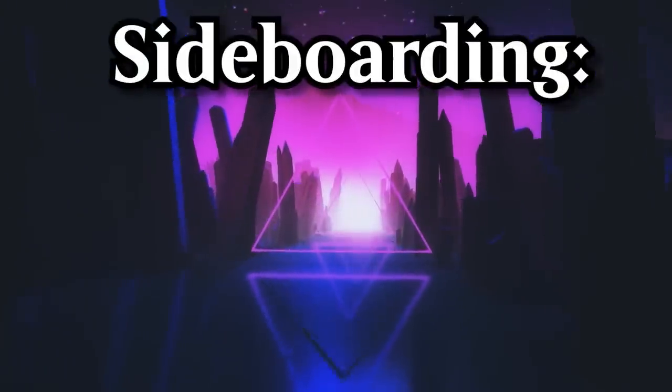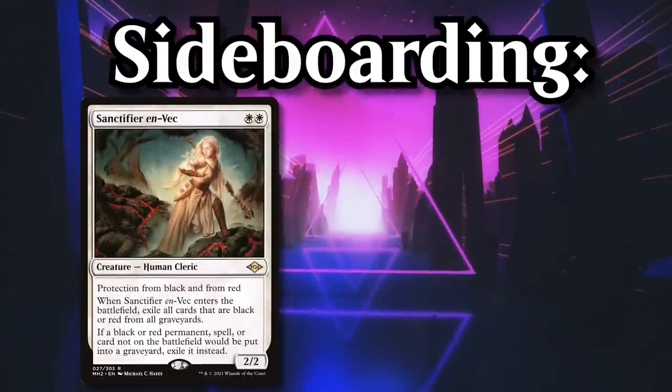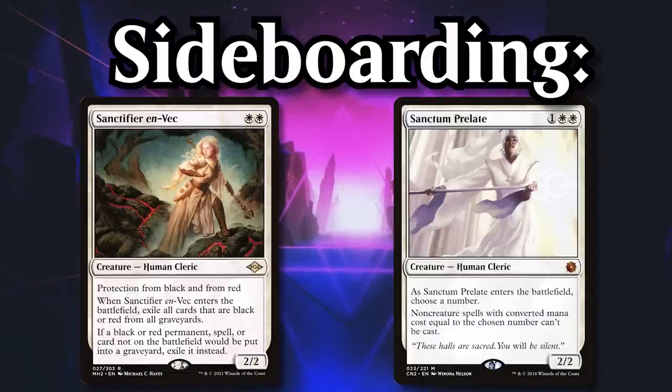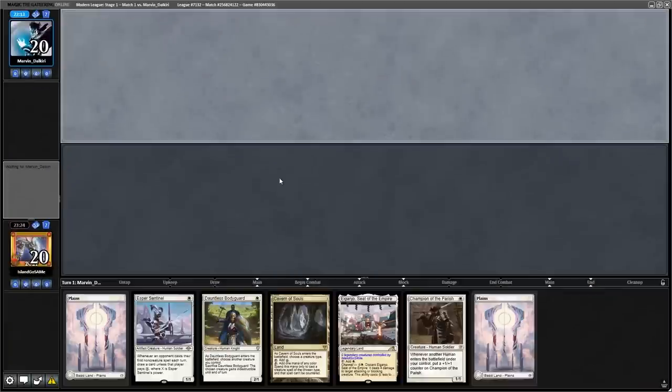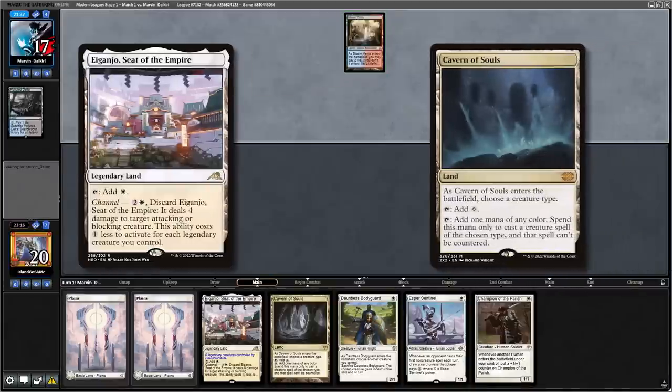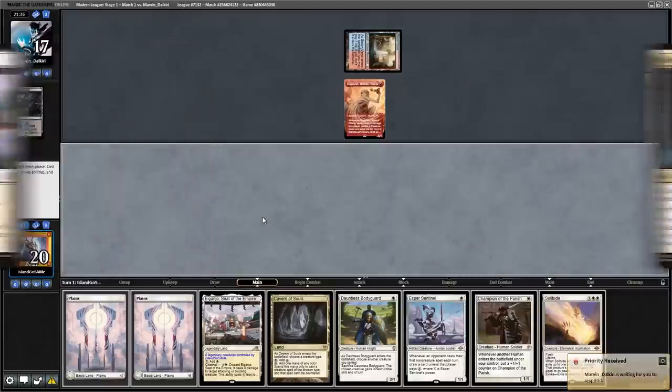Our sideboard is heavily prepared for this matchup. We have 4 Sanctifier en-Vec and 2 Sanctum Prelate, both cards that completely shut down a blue-red deck. This opening hand is a bit land heavy, but the Anointed Peacekeeper being a removal spell and Cavern making their counterspells much worse makes me inclined to keep this.